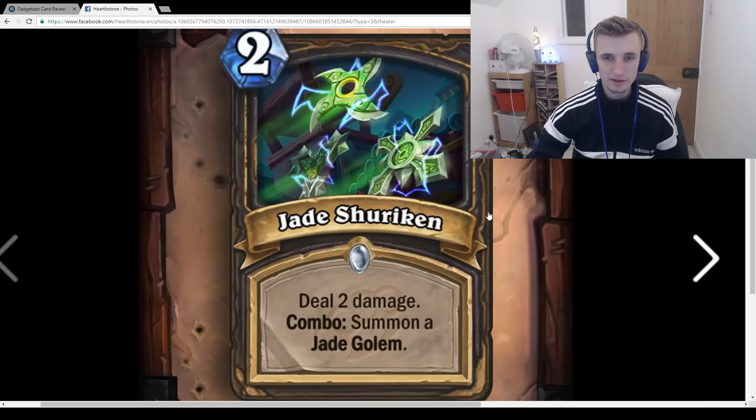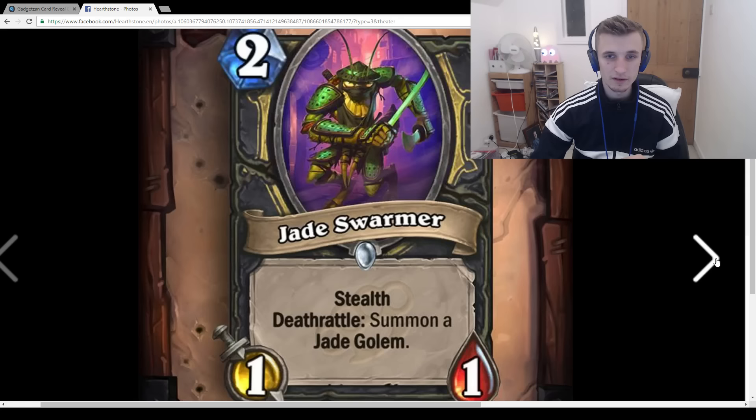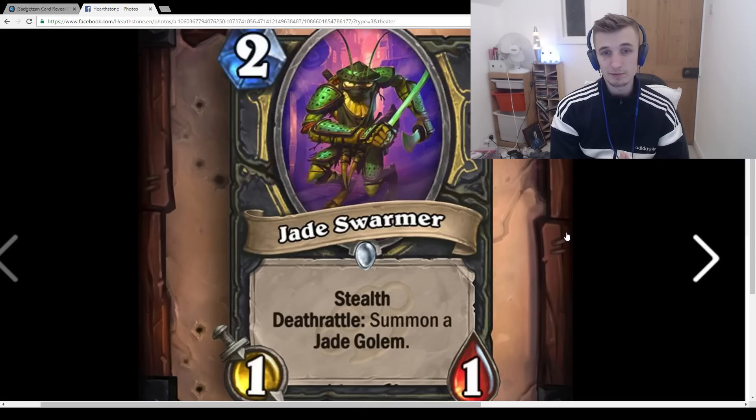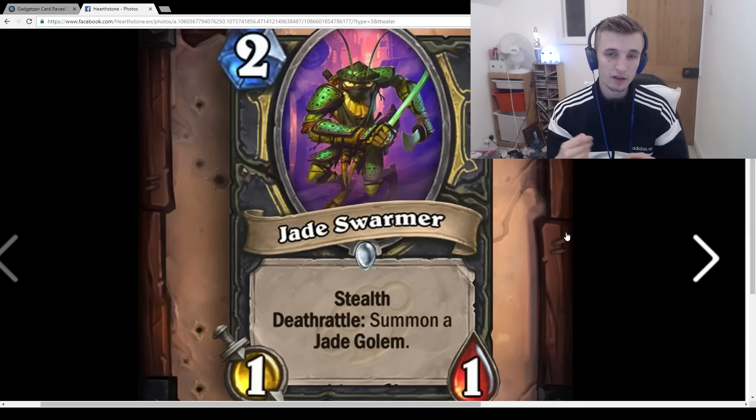Jade Shuriken is going to be really good for a Jade Golem Rogue deck. Jade Swarmer: 2-mana 1/1 Stealth, Deathrattle: Summon a Jade Golem. This is really good — you play this turn 2, then turn 3 use Unearthed Raptor on it, and you get insane tempo. You get the 1/1 from this and the 2/2 from Raptor and you're well on your way with Jade Golems. Maybe even an N'Zoth Jade Golem Rogue — a fairly aggressive or tempo Rogue with N'Zoth as your one big card. I really like this.